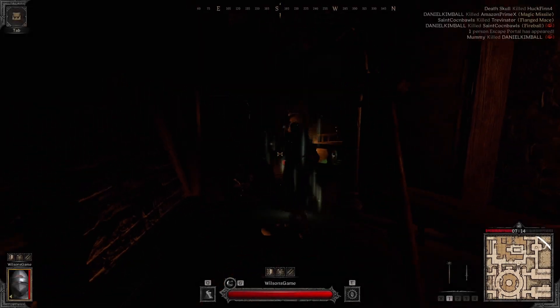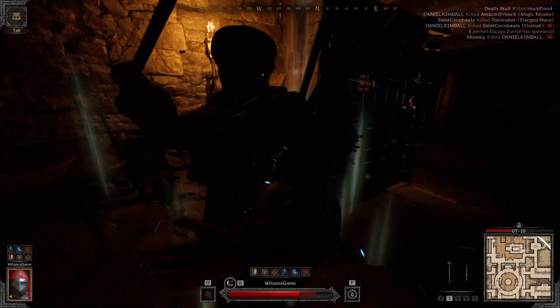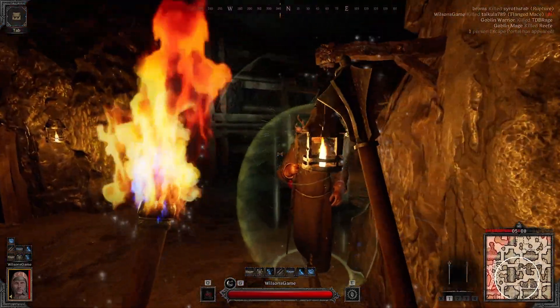Now quickly moving on to some weapon options — I've tried a ton of these and I will get into some of the combo attacks that I prefer. As fun as it is to smash clerics with their own weapons — either the morning star or the mace — it's not really my preferred choice.